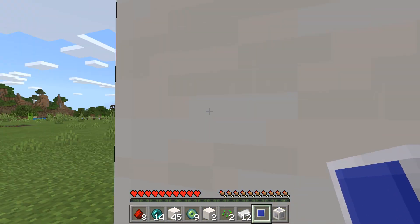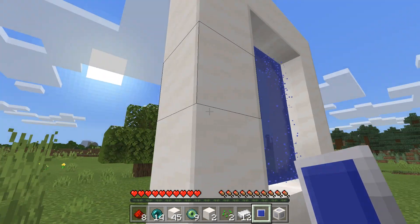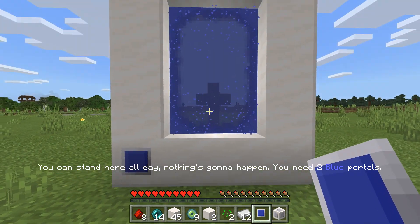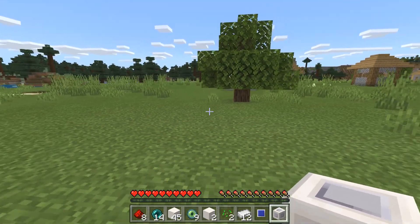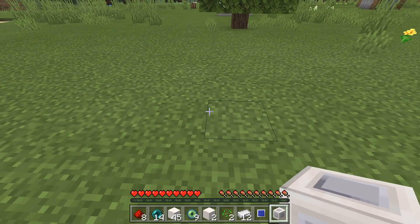It's like looking into a totally different dimension! I wonder where it's gonna take me. You need two blue portals for it to work, and nothing happens if you stand here with only one active. That's why it looks so different on the other side.